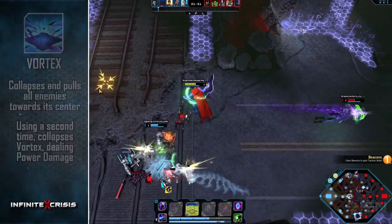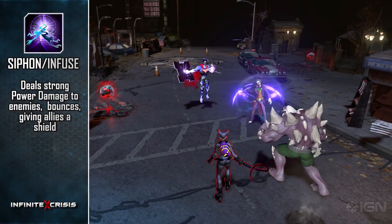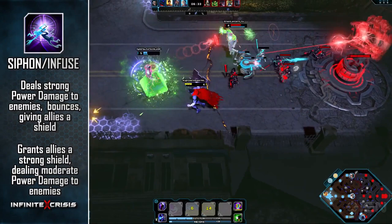Syphon and Fuse has two functions. When used against an enemy, Syphon deals strong power damage and bounces to give two nearby allies a moderate temporary shield. When used on an ally, Infuse grants them a strong temporary shield and then bounces to two nearby enemies, dealing moderate power damage.